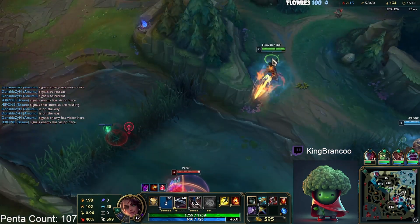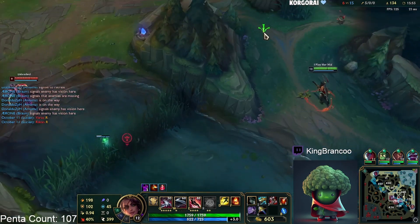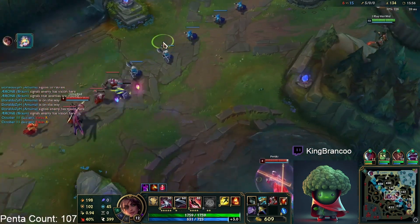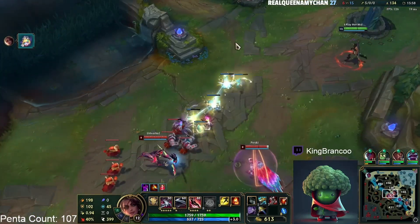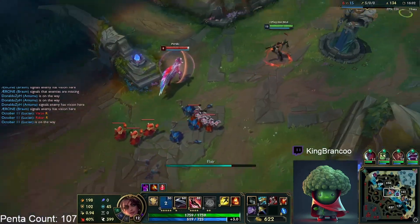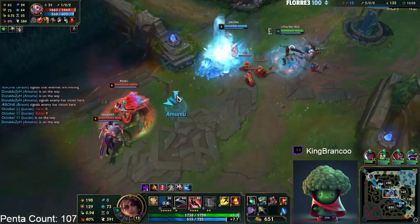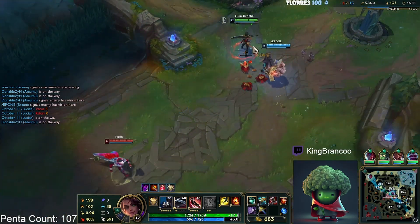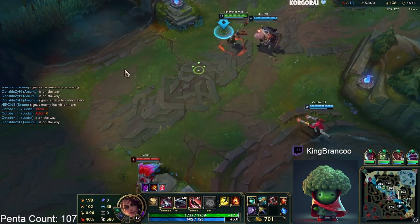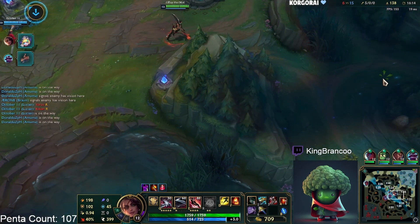I wish I could see how a bronze Samira mid player would play and how they rotate, because I feel like rotating is so important — not even just rotating, but even slightly moving down towards your Braum or covering a jungler that's invading. Rotations are like 80 percent of the game.